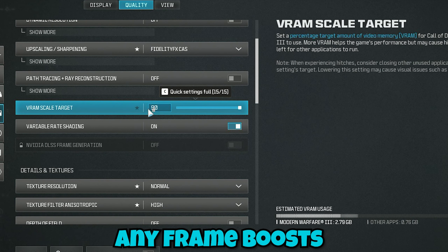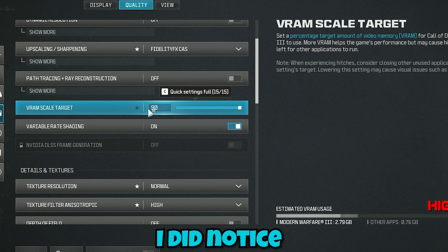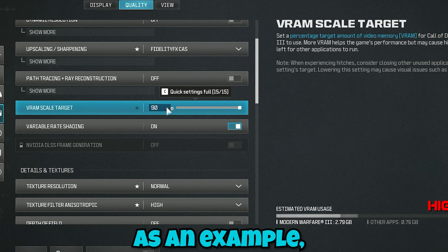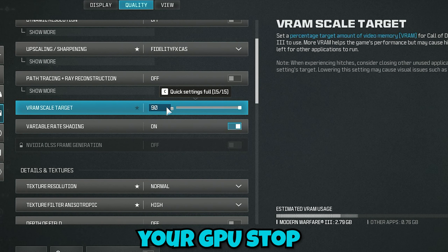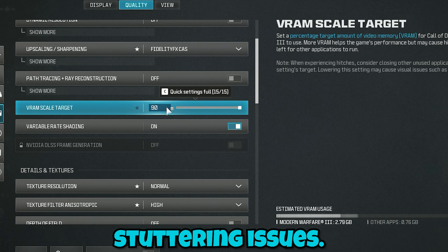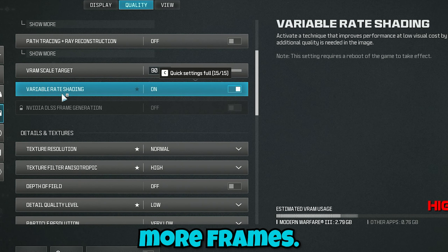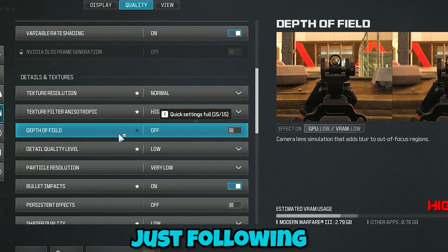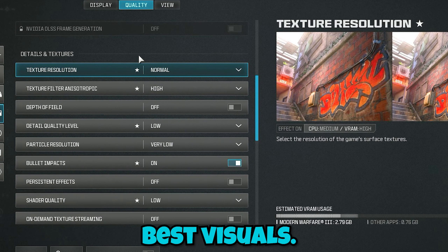I do not notice any frame boosts or frame drops when changing the VRAM Scale Target, however if you do get stuttering, try lowering it to around 60 or 70 percent — this will help your GPU stop stuttering during gameplay. Variable Rate Shading gives you more frames, so if you're looking for more FPS, turn it on.